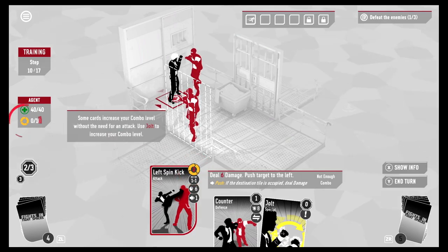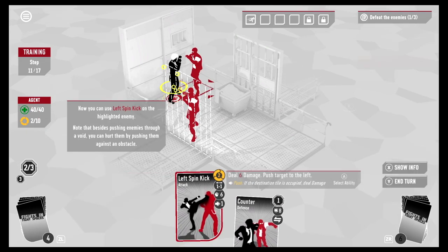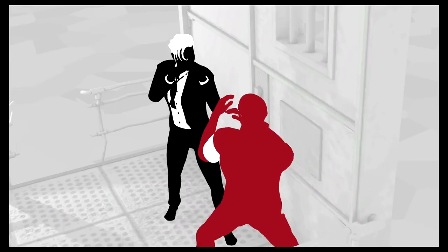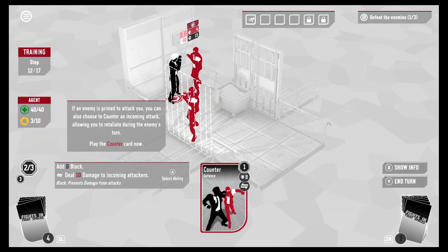Some cards increase your combo level without needing an attack. Use Jolt to increase your combo level — nice, we're up to two! Now use Left Spin Kick on the highlighted enemy. Besides pushing enemies through a void, you can hurt them by pushing them against an obstacle. Whoa — he took four damage from the obstacle!